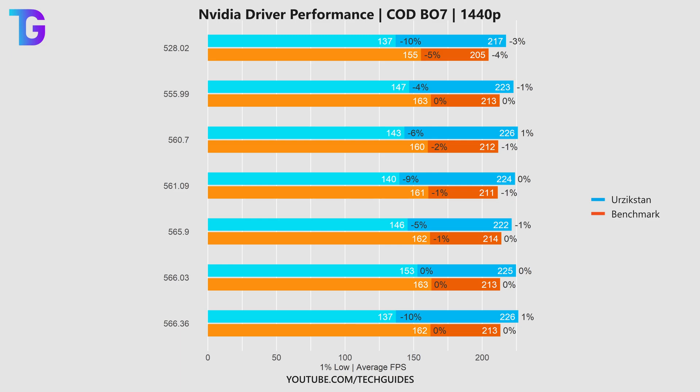So when you look at these graphs, please don't over-interpret the 1% lows, and rather look at the averages, because they are much more robust and don't tend to react to sudden spikes or drops in FPS. On the other hand, the multiplayer benchmark segment really is much more robust and mostly gives you exactly the same performance run-to-run. So with that, let's jump into the results for our NVIDIA graphics card drivers.